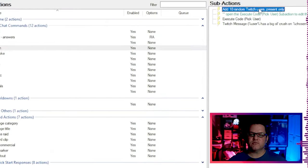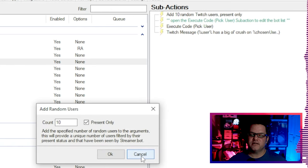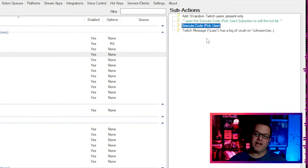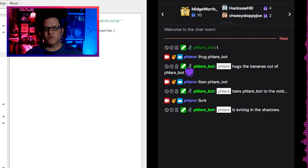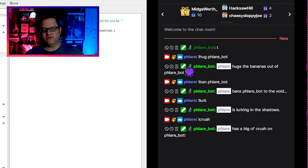The !crush command uses some logic to fetch a random user from chat and match them up with the person who used the command. I've baked in some logic that'll keep it from matching people with your bots. You can adjust that list of bots by opening the execute code pick user subaction and adding or removing items from the list of bots. Once a random user has been chosen, the bot will send a message like "user has a big old crush on other user."